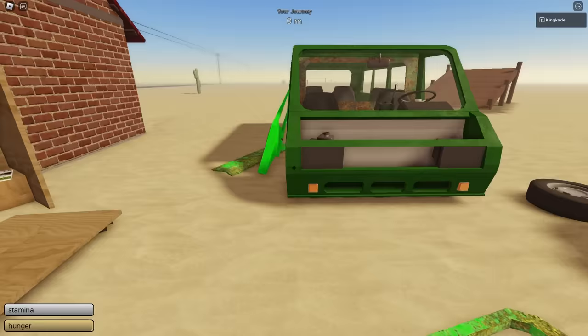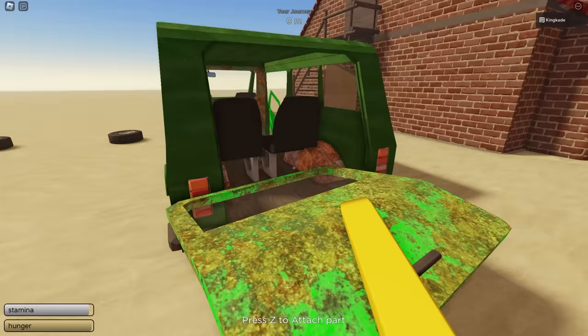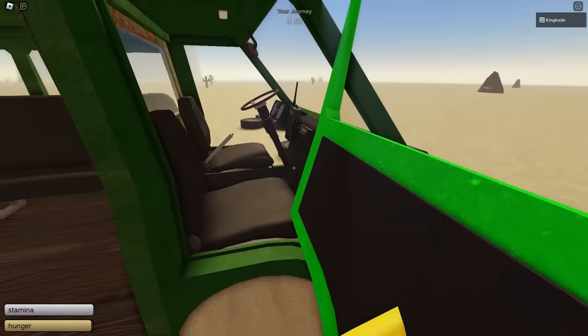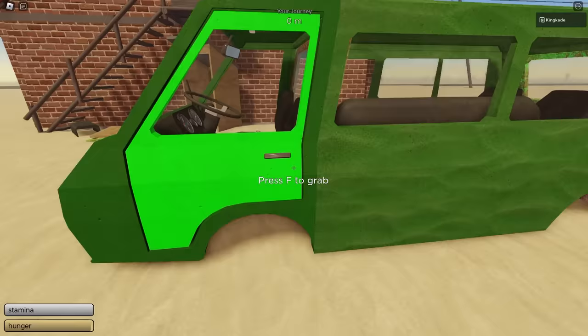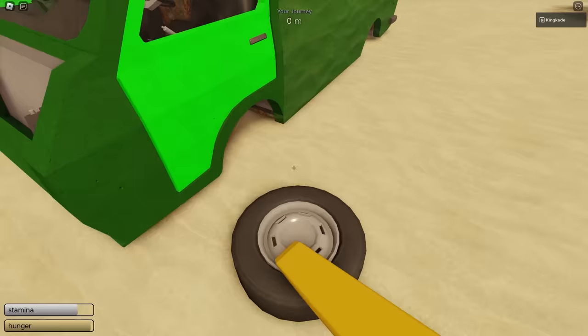First off, we have to build it. To build it, grab parts like this — click F to grab. This is the back door, so we go in the back, get close enough until it says F to place, and click to snap it on. To open this back door, grab it and drag it up and down. For the side doors, make sure each one goes on the correct side — pick it up, drag it over, and place it. You do want these doors because without them, you will die from sandstorms.